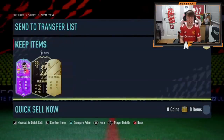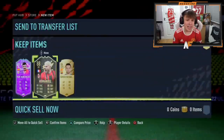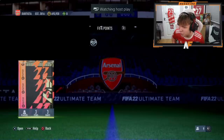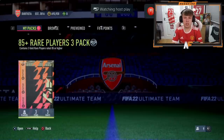And a FUT Birthday Busquets as well! He gets Hernandez and Busquets — three walkouts, a FUT Birthday and an inform. Really good pack. That's going to be hard to top — you'd need a top-tier FUT Birthday to beat it. Solid, solid 85 Plus Times Three.